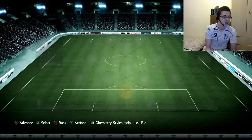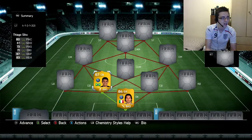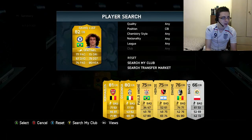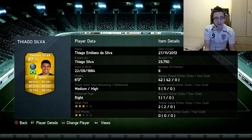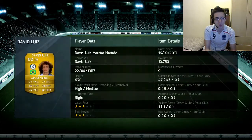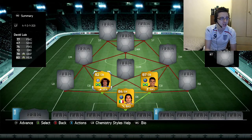The two center backs are Thiago Silva and David Luiz. Everyone knows who these are — there's no point reading the stats, they're just ridiculously overpowered. Thiago Silva cost me 23,750 which is so cheap, and David Luiz cost 10,750. I haven't used them as a partnership this FIFA, but in FIFA 12 and 13 they were strong together.